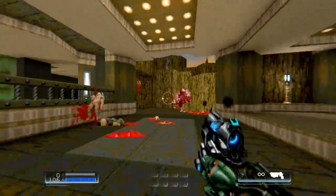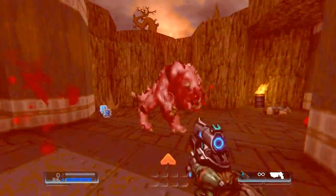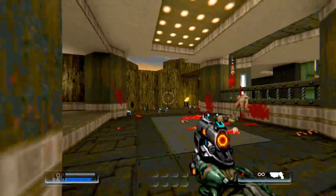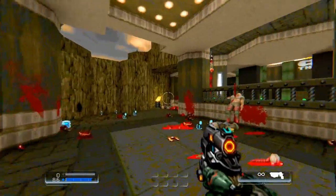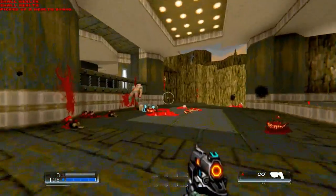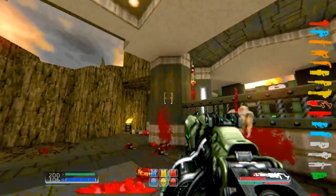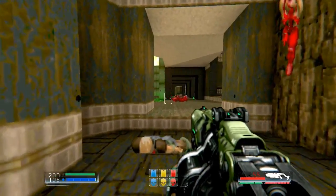Another thing that we did for this version was the ability to turn the weapon bar on or off. If you notice I didn't have it right there, now I'm gonna have it. It takes a couple of seconds to make it more visible. You can disable it and it's gonna take a couple of seconds to disappear, but it will.